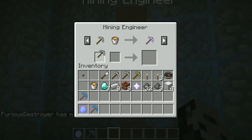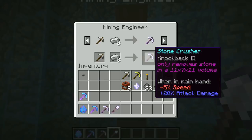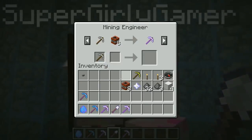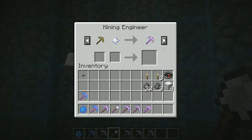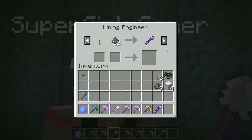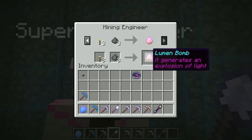First up you need a diamond pickaxe and three diamonds, and you will get the advanced diamond pickaxe. Next we need an iron pickaxe and a lava bucket, and we get the incandescent pickaxe. Then a shovel and three diamonds - dirt demolisher. An iron pickaxe and eight iron ingots gets you the stone crusher. An iron pickaxe and nether star gets you the super OP pickaxe. A golden pickaxe and nether star gets you the ultimate pickaxe. A torch and 32 gunpowder gets the torch gun. A compass and four blocks of iron gets the magnet. And three torches and three gunpowder gets the lumen bomb.